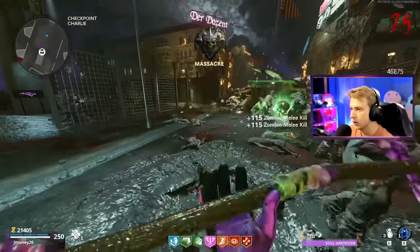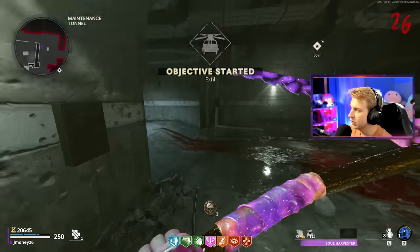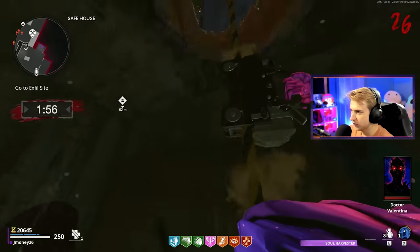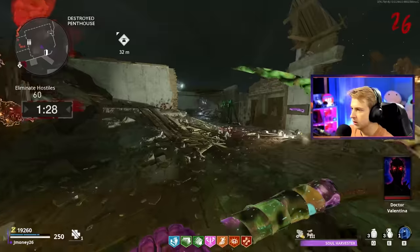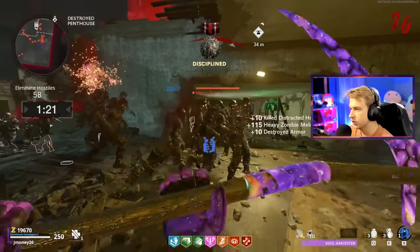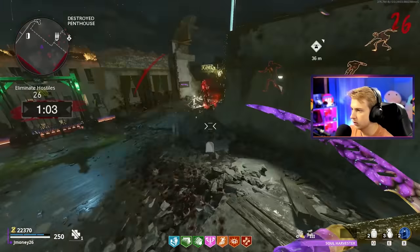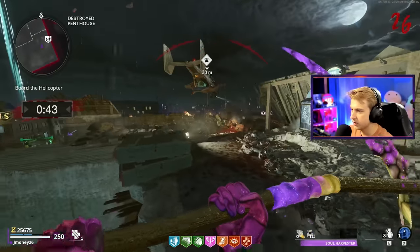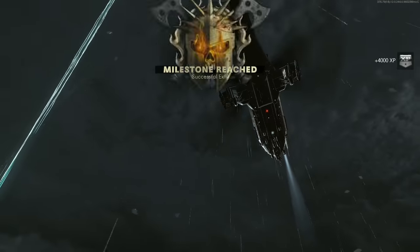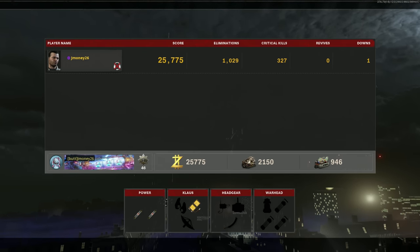Let's get this Insta-Kill going and then run down to the radio to start the exfil. This has got to be the longest run towards the exfil in this game — every other map is so much faster. This thing has to go up like 14 ropes, I guess giving time to get set up so we can actually board. Get on the decoy and Shatter Blast will show up eventually. And we're all done — they all got slammed. We'll grab our loose change on the way out. Final stats: 1,029 eliminations, 327 crits — don't know how you get crits with a melee. No revives and one down. Not bad. We got out at 25 rounds. Very fast.